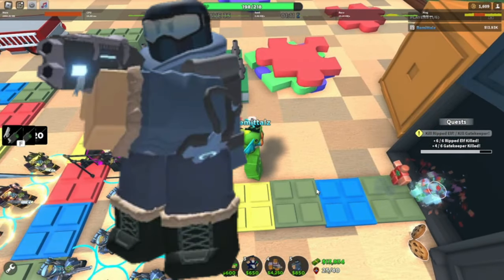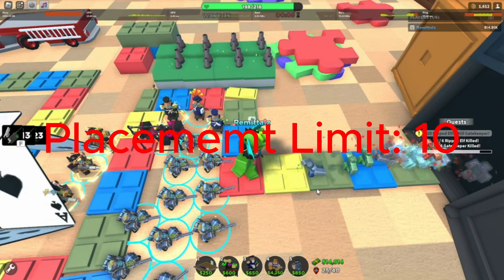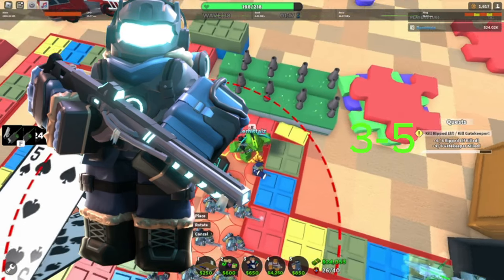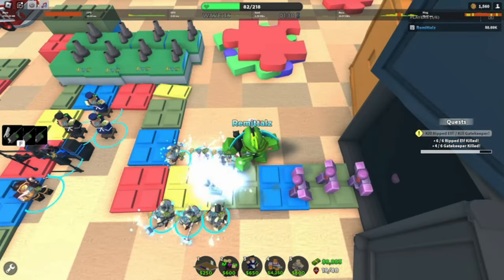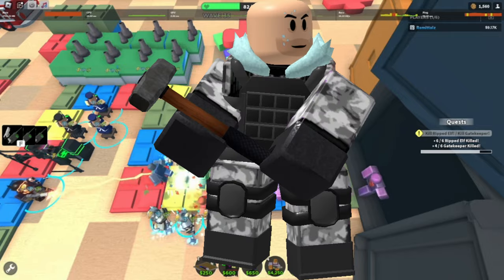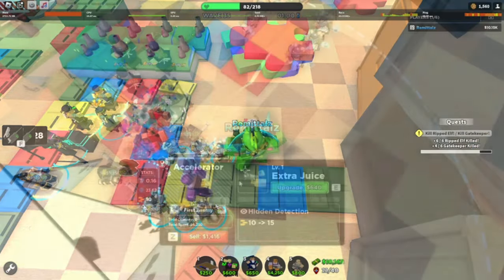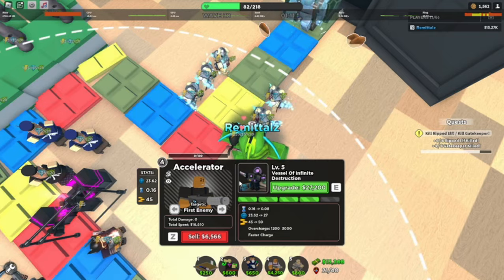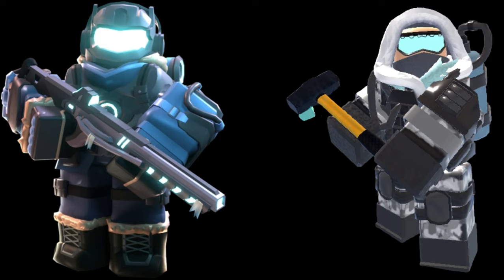For late game, Frost Blaster does pretty well, although it shines more in early to mid game. With a placement limit of 10, you are somewhat limited in how much freezing you can do. You really only need three to five max Frost Blasters for late game — getting more is just a waste of money. Sludger, on the other hand, excels at late game. Getting one maxed Sludger is a game changer, but six maxed Sludgers is even better. Despite the horrendous placement limit of six, they can deal so much damage while also freezing enemies. Late game goes to Sludger, making the score one to one.